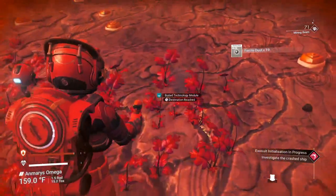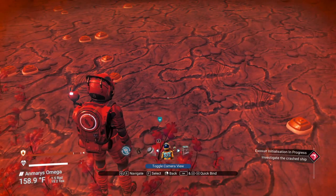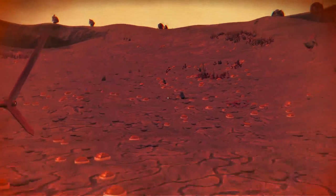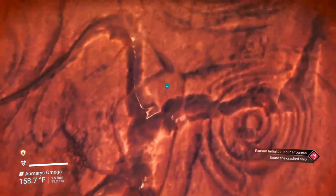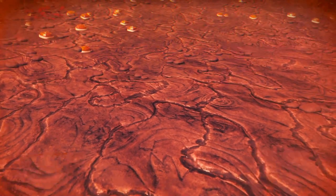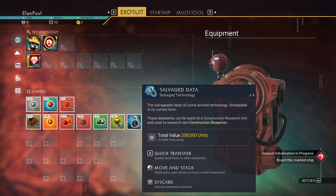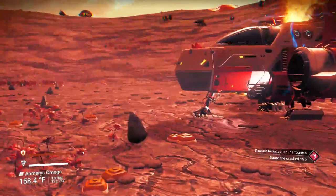We can't dig for buried technology the regular way. But if you switch to first-person view — you can toggle camera view in settings and set a hotkey, like Left Control — you can switch back and forth between third person and first person. In first person, if you get close enough to the buried item, it allows you to pick it up. You get four out of that — and they're very valuable: this one alone is worth 52,000 units each. Hang on to it and try not to sell it if you can.